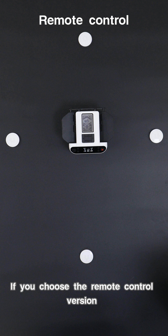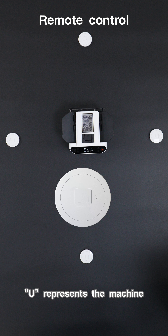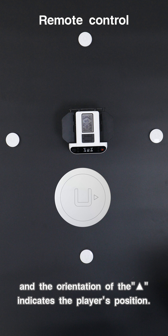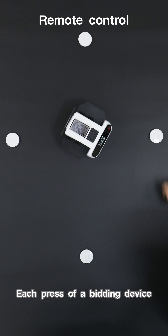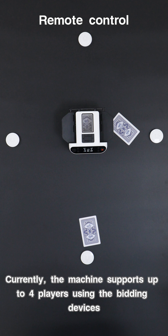If you choose the remote control version, we will equip you with 4 bidding devices. U represents the machine, and the orientation of a small triangle indicates the player's position. Each press of a bidding device, Max 5 will deal a card to the player in the corresponding direction. Currently, the machine supports up to 4 players using the bidding devices.